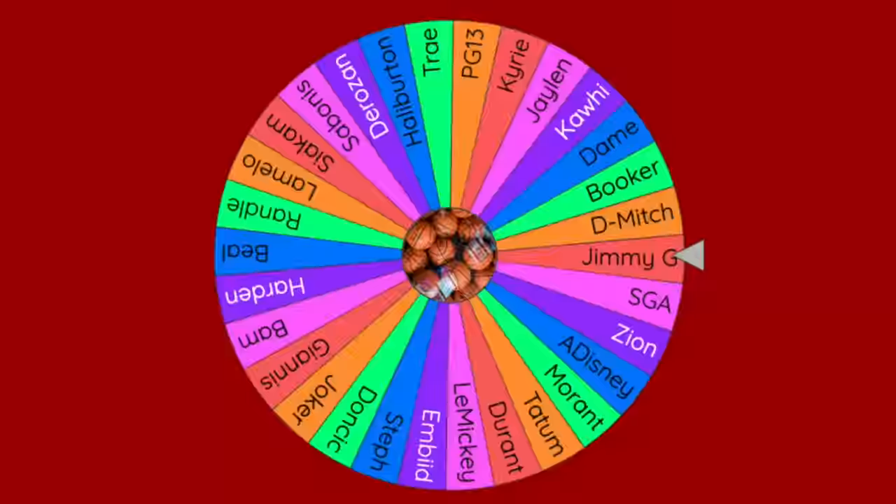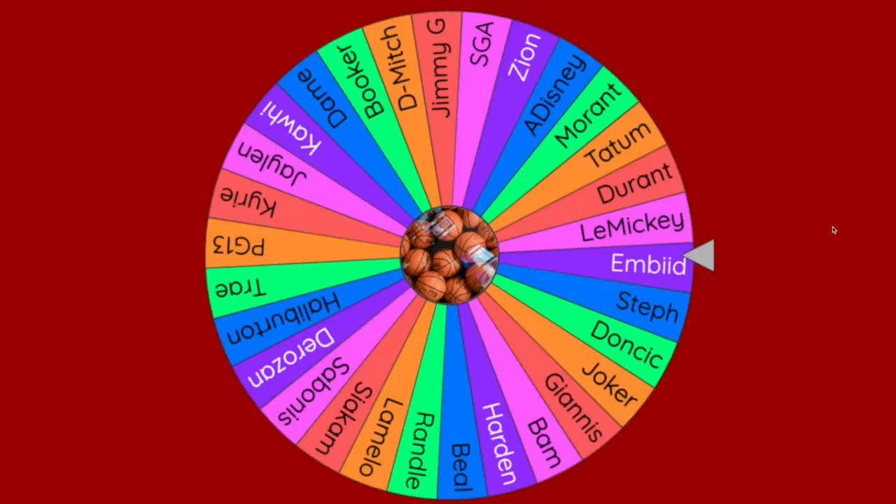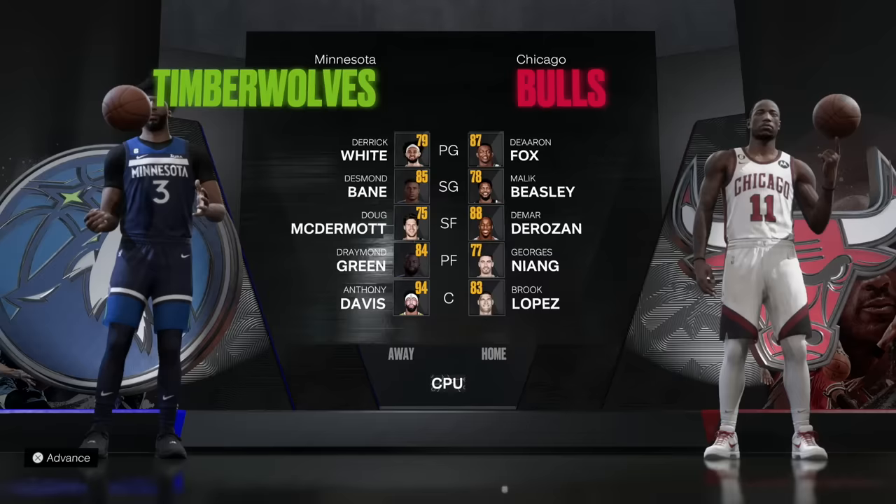Let's get to it. First player to launch an attack in this video will be DeMar DeRozan, and his matchup out of the gates is one Anthony Davis. I already screwed up — since we landed on DeMar first and he's the challenger, we should have had AD defending his home court. That's my bad. DeMar's Bulls vs AD's T-Wolves was a banger.